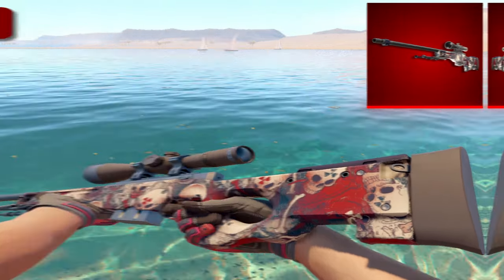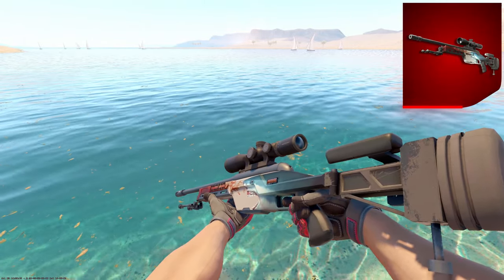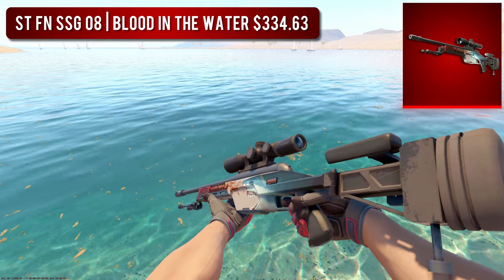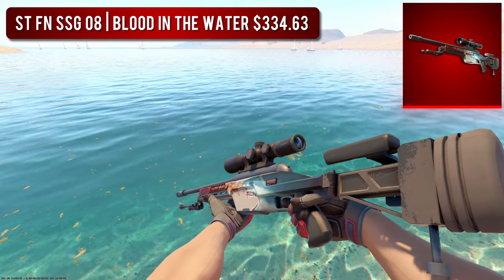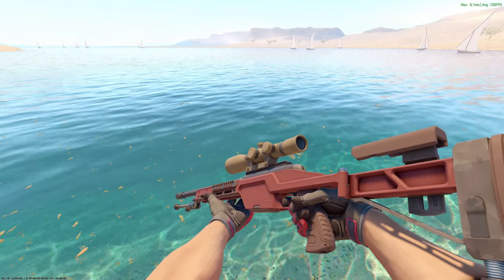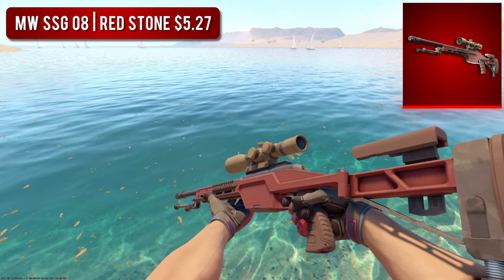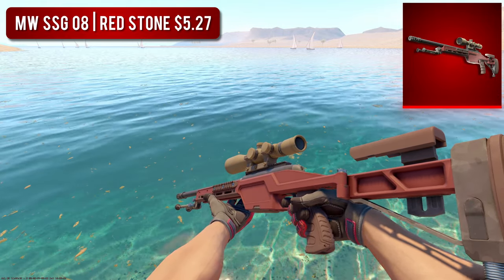Next up is the SSG08. For the high-tier option, I went with the StatTrak Factory New Blood in the Water, coming in at over $330 — absolutely crazy, but it does look amazing. I love the fact that it has a blue and white base with red accents, which makes the red pop a lot more. For the budget option, I went with the Minimal Wear Redstone. I've only ever seen this skin in-game one time and was super pleased — it's a super calm red color and really sleek because almost the entire gun is red.